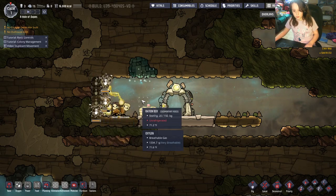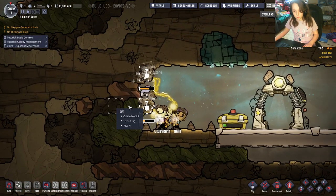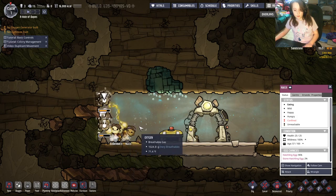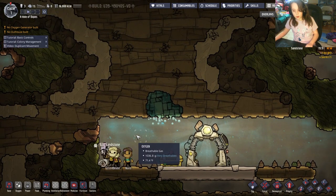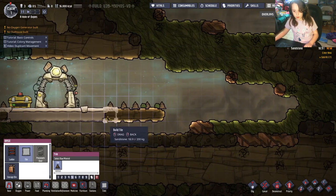Look at that — it's a hatch! Hatches are basically a farming animal. They eat sandstone and poop out coal. I don't want to deal with that right now, so we can move on and do some floor tiles.